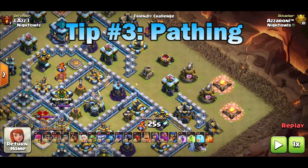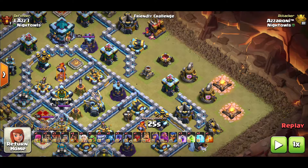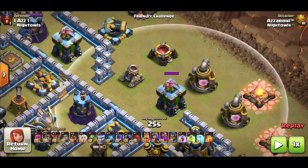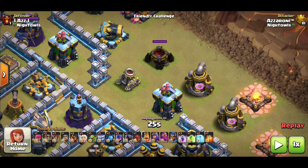Tip number three is pathing. This tip can be applied to Pekkas, Valkyries, Yetis, or anything else you want to use for pathing. Because the king is used so much in pathing especially at higher levels — looking at this Town Hall 13 base, I want to focus on these four quadrant-style building structures that a lot of higher Town Halls use. They set up these two-layer outside building structures to disrupt your pathing and funneling, making it harder to direct your units into the base.